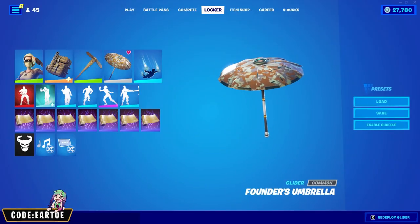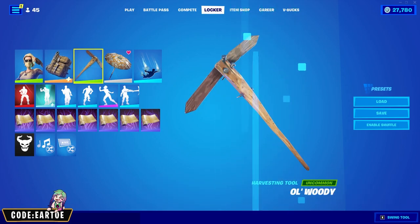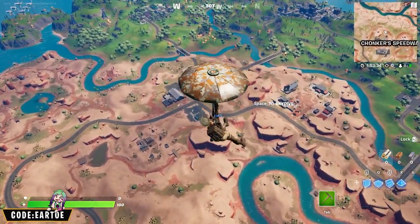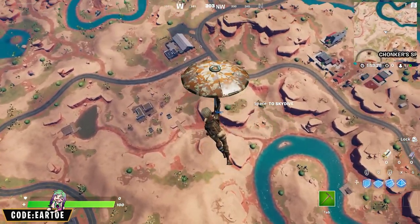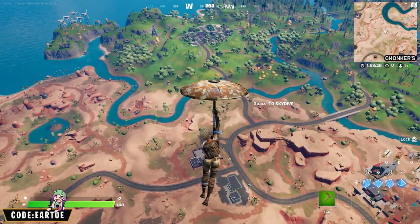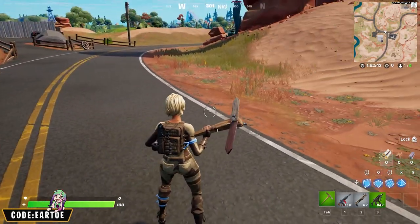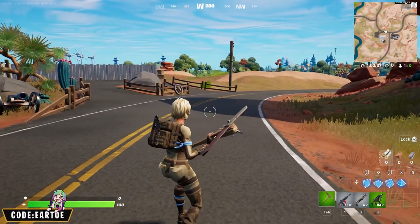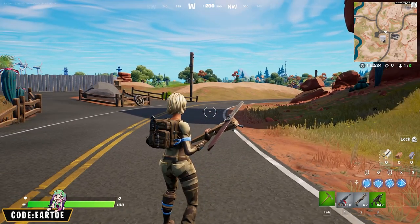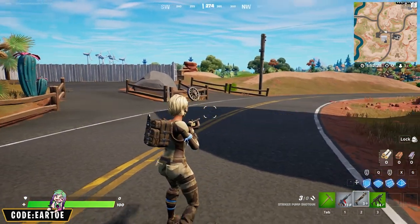Next we're using the Founder's Umbrella as the foundation. For the outfit I have Scorpion, Royal Pack for the back bling, Old Woody for the pickaxe, and Mayhem for the wrap. You had to buy the Founder's Edition of Fortnite and win a game of Battle Royale to unlock this umbrella, so we have a military camel theme and I decided to stick with that. It's only right to use a Save the World pickaxe here. The back bling is a military backpack which fits perfectly on Scorpion, and the Mayhem wrap looks amazing for the color scheme despite the animation being a little unusual.